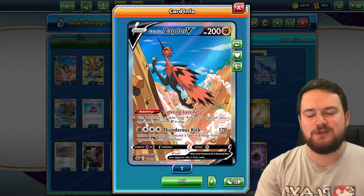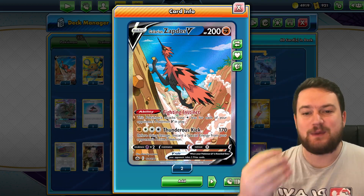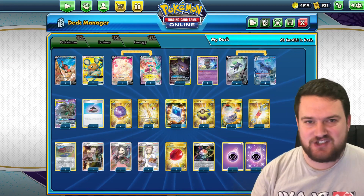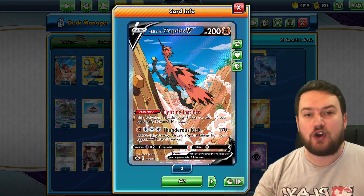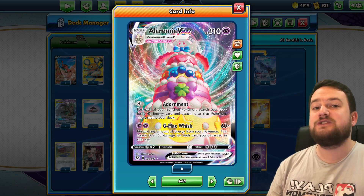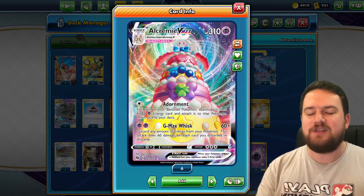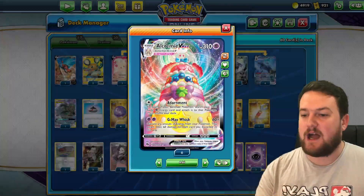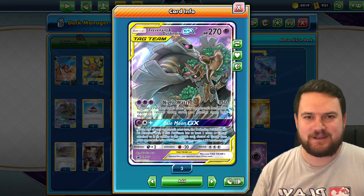Galarian Zapdos is going to be useful in the Eternatus matchup — a deck that our Shadow Rider deck really struggles against, so we need an out. If we know we're playing against Eternatus, we're going to try and avoid benching as many of our dark-weak Pokemon as possible. We also have a copy of Alcremie VMAX — another attacker we want to use specifically in the Eternatus matchup, because Eternatus cannot one-shot Alcremie. We don't want to use cards like Gengar and Mimikyu or Trevenant and Dusknoir because they are easy prizes for our Eternatus opponent.